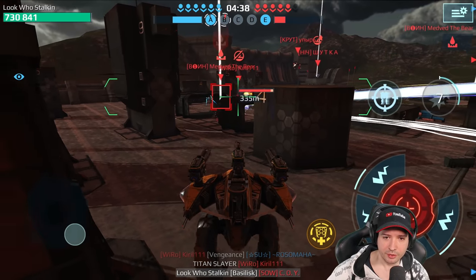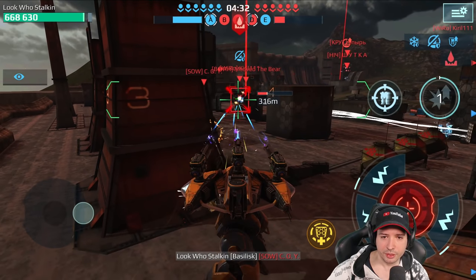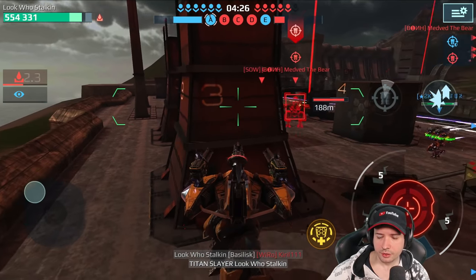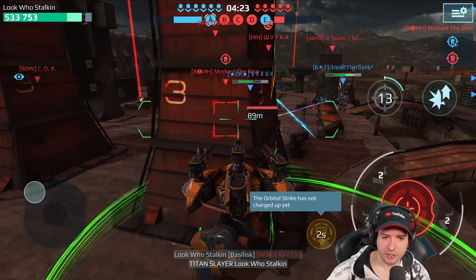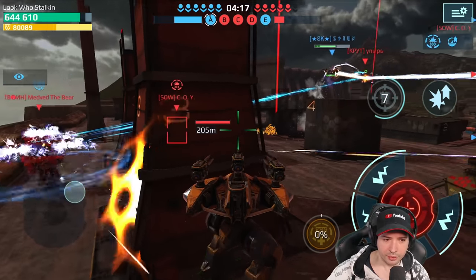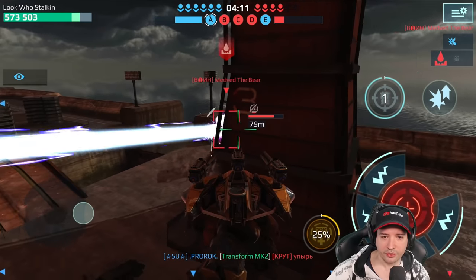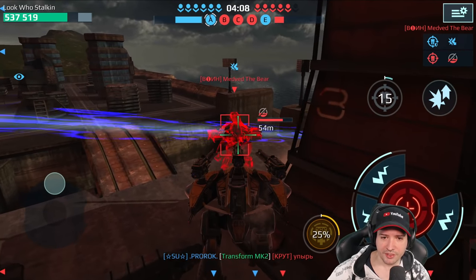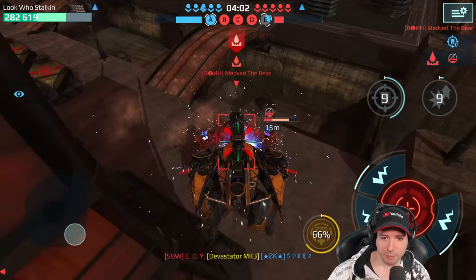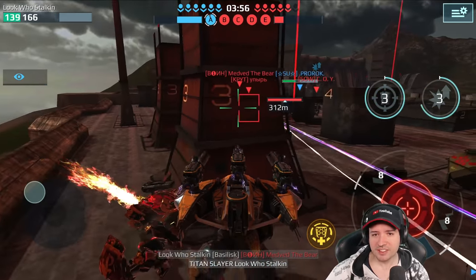Here comes another Minos. I think he's coming over here. Did he use his reflector yet? I should not have done the ability so early on — I need to get his reflector activated first. There it is — reflector is out, now we have him in a second. Here we go, firepower, maximum firepower coming in. Boom, nice. Yes, the Basilisk.